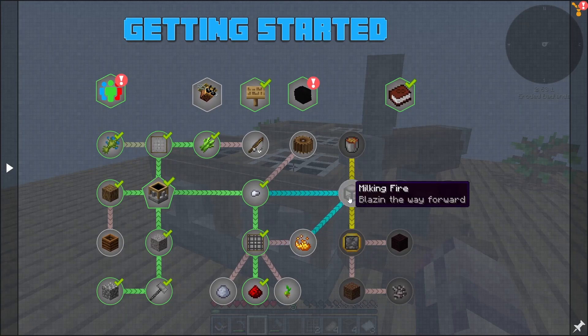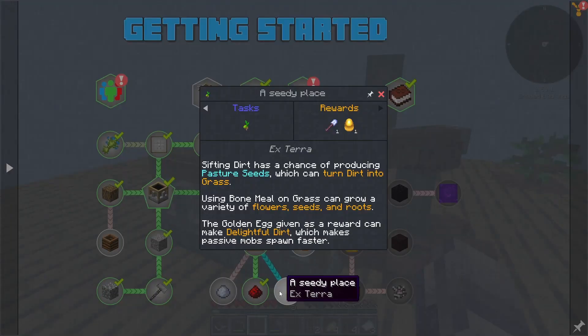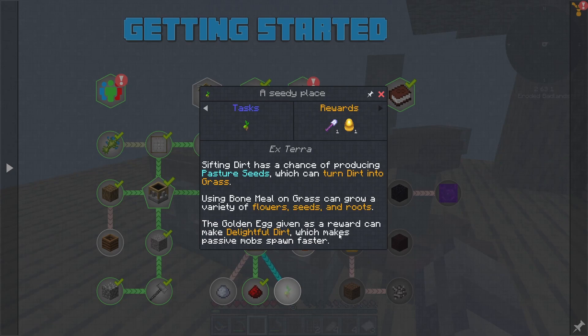So blazing dust is like one of the next things. Sifting dirt is a chance to get pasturized seeds, which can turn dirt into grass. Using bone meal on grass can grow a variation of flowers, seeds, and roots. The golden egg given as a reward can be used for making delightful dirt, which makes massive spawns.